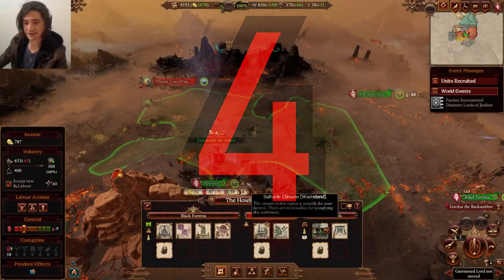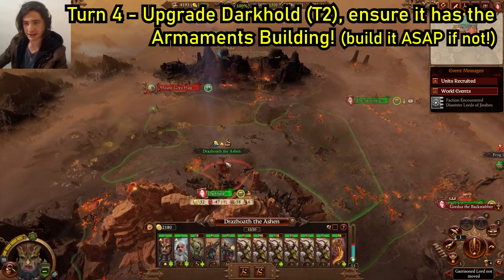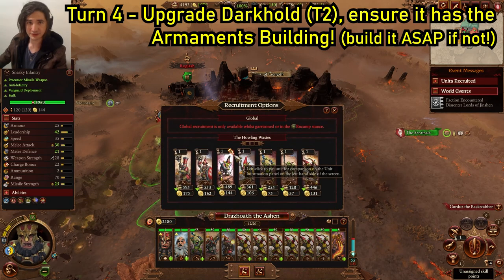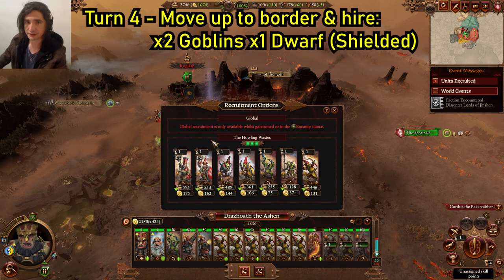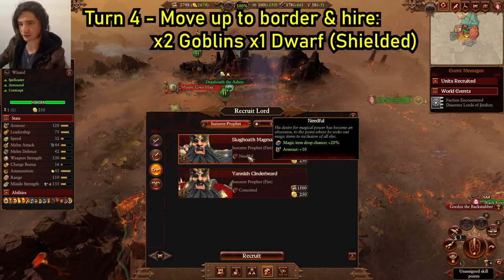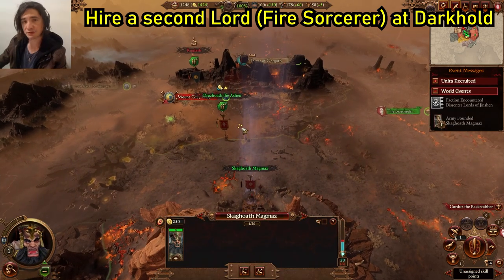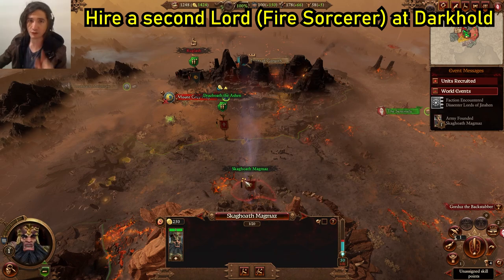Turn 4, let's upgrade the Darkhold to tier two — this will also make it more defensible if we do get attacked. We're going to move Drazzoth up to the border and hire our last two Goblins, and also hire a Dwarf Warrior — always get the shielded version, you need that light holding. Before you end your turn, we're doing another trick: hire yourself a Fire Mage. Remember, Drazzoth has the Law of Heshut. Fire and Heshut typically have you covered — having one caster of each in any army will do all the damage you possibly need.